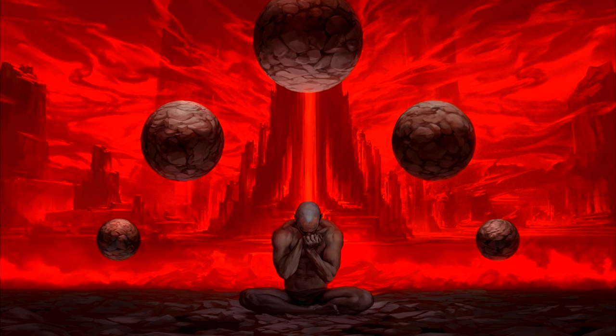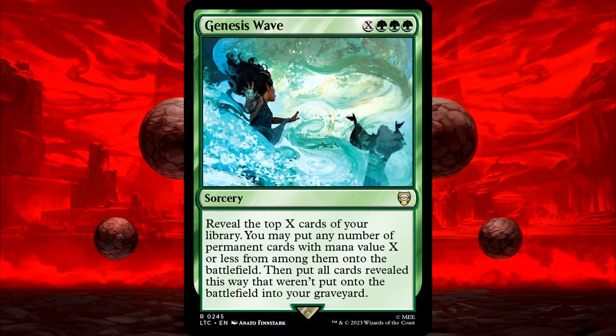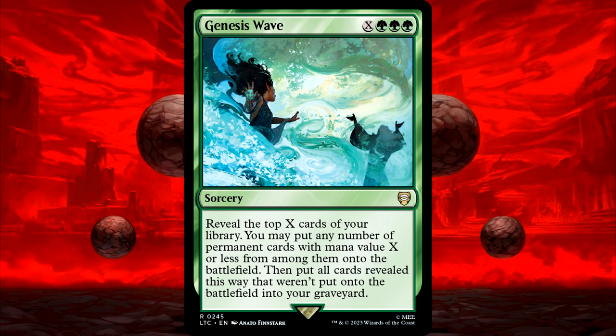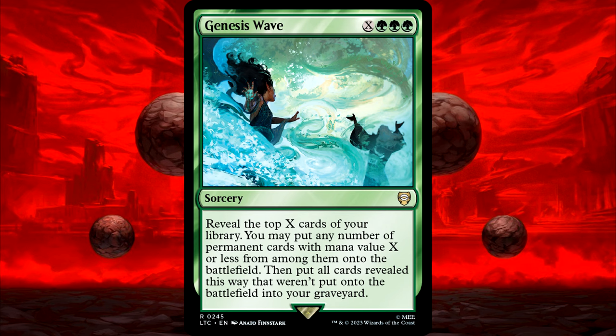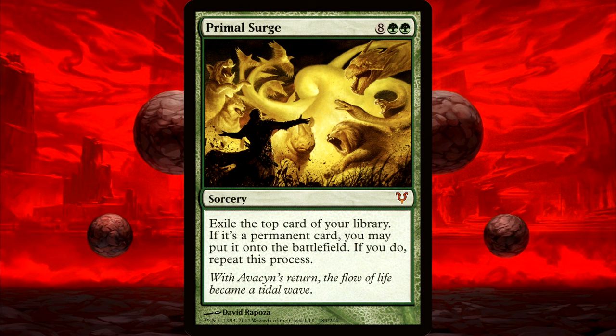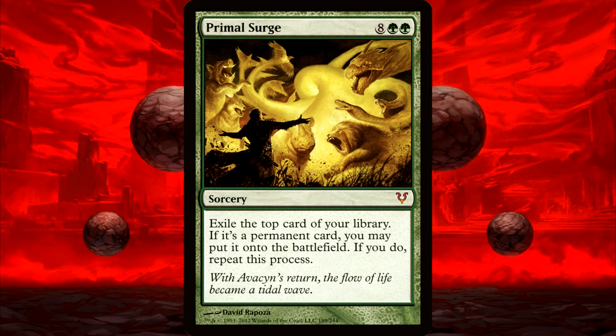So let's get into what these two cards are. Genesis Wave is a sorcery for X green green green that says reveal the top X cards of your library. You may put any number of permanent cards with mana value X or less from among them onto the battlefield. Then put all cards revealed this way that weren't put onto the battlefield into your graveyard. And then the other card is Primal Surge, a sorcery for 8 green green that says exile the top card of your library. If it's a permanent card, you may put it onto the battlefield. If you do, repeat this process.